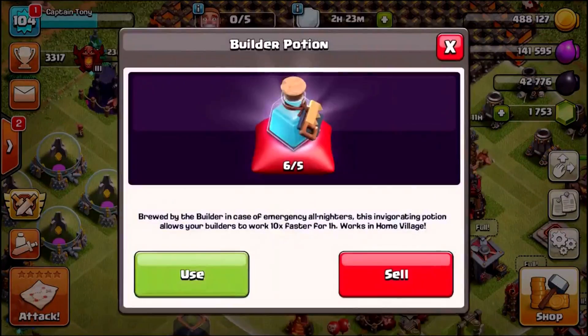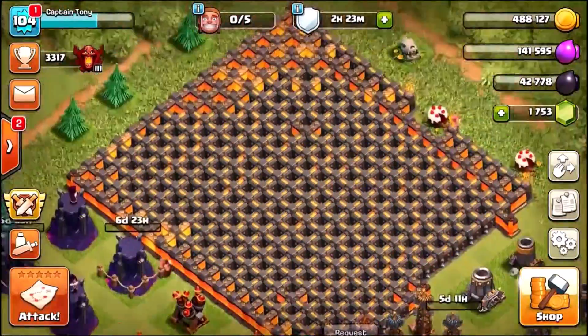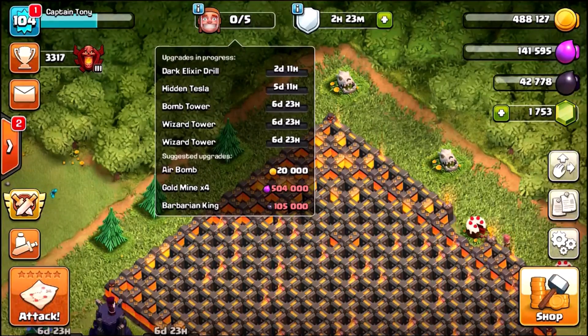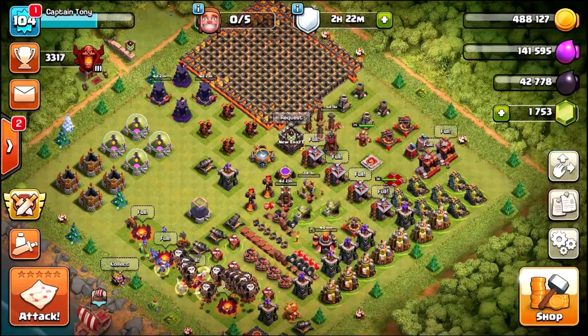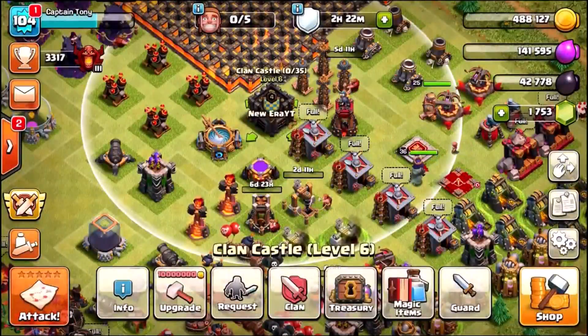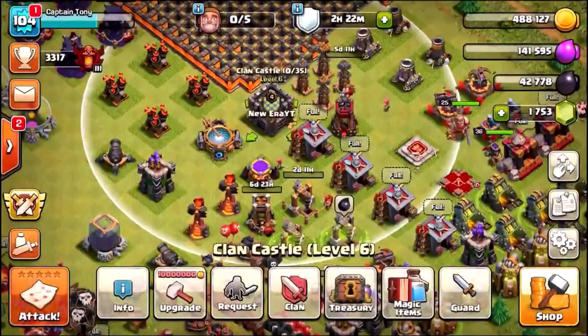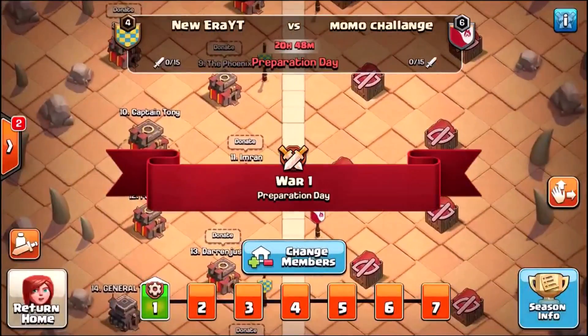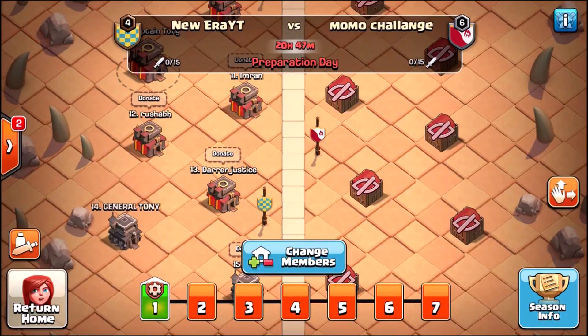Heading into magic items, I'm going to use two builder potions — boosting builders for 2 hours at 10x speed. The hidden Tesla takes 5.5 days, the bomb tower 7 days, and the wizard towers 7 days each. Tomorrow I'll probably use the other four builder potions to get one or two builders back over the weekend. There's also a new Clan War League starting, with preparation day in 20 hours.